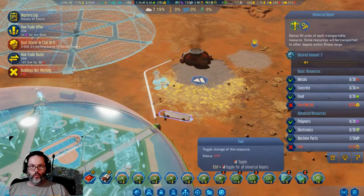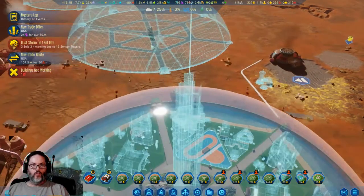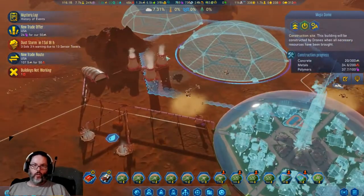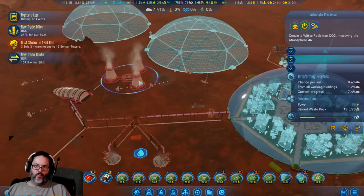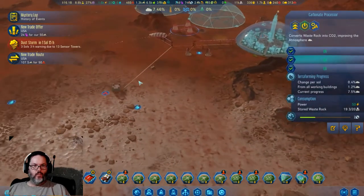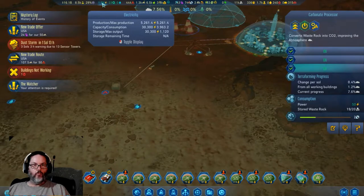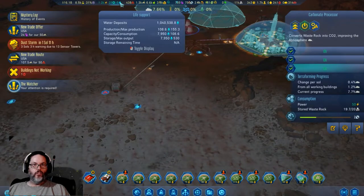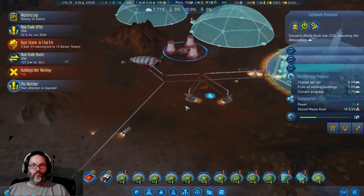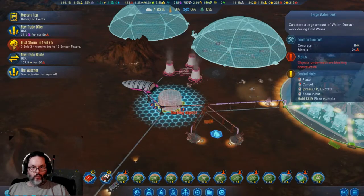We'll put a universal depot right here — no rare metals, no fuel, I'll let them put food there though. Alright, that's the next one going up. We've got some atmosphere going in, metals coming in, water coming in. Let's check everything: power spine, life support is excellent, water is okay — probably wouldn't mind more water. Let's put up two large water tanks.